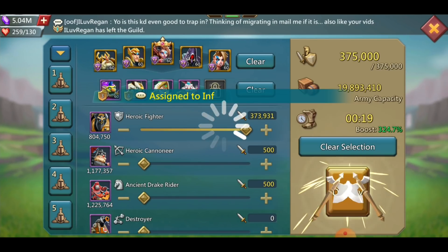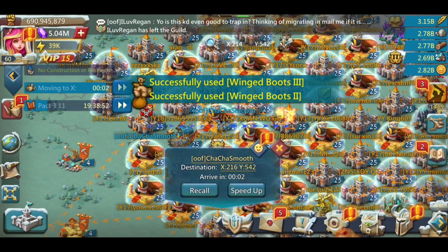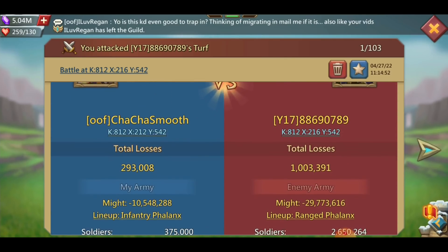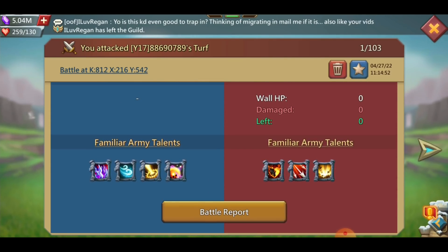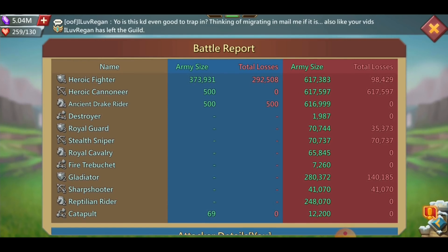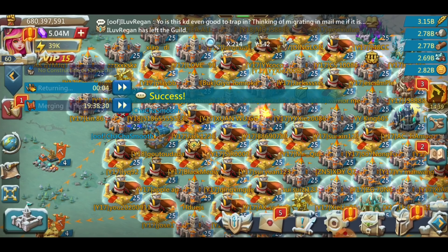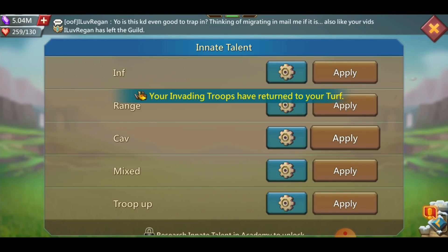So now we're going to get the infantry march, obviously countering that front line. This should be a juicy hit. Speeding it in like there's no tomorrow. So this should be a lot better — oh yeah, that's nice XP, a million losses, 29.7 million might drop. That's what I like to see. Now we're ready to come in with the cav march. As the troops come walking home we get ready, swap the formations, swap the talents, and get this party ready to start rocking.